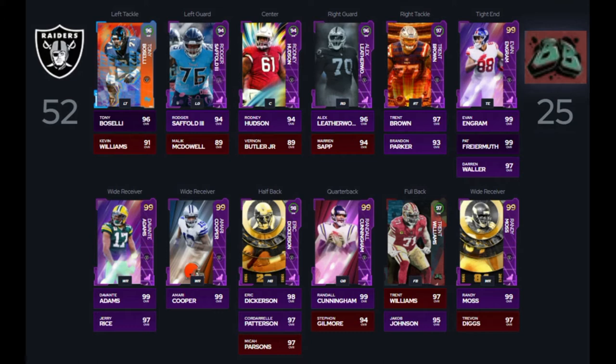For our quarterback situation, we're going to go out and get Randall Cunningham. He's another one of those free agency cards that gets any team chemistry. Power him up to 99 overall — really solid option. Another really good and probably underrated card is that Marcus Mariota card. He has Slinger 1, so he has the best release in the game. He gets powered up to 96 overall, and he's really fast.